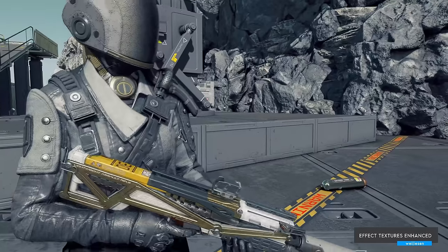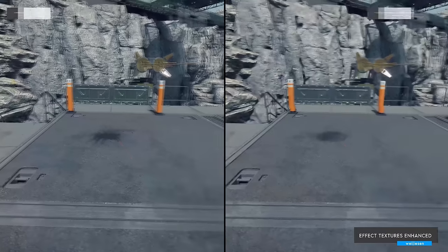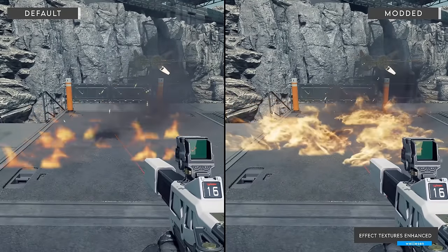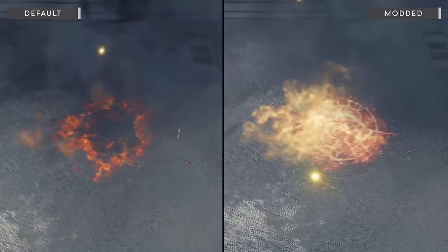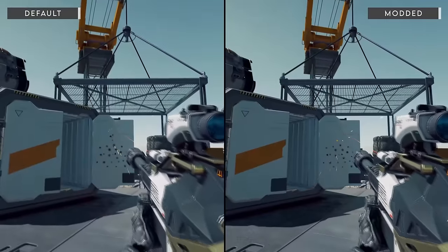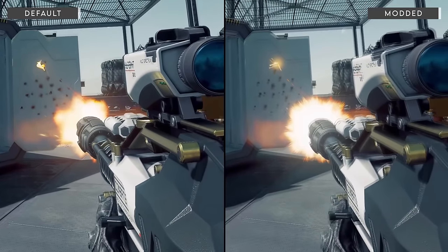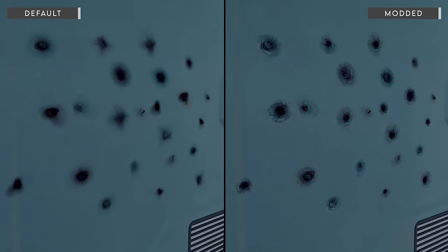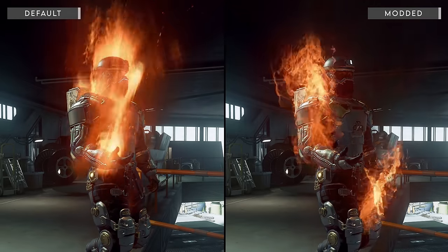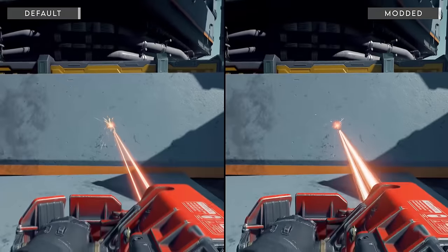Effects Textures Enhanced — every last visual in Starfield remade and improved. It essentially improves subtle effects that you may not notice in regular gameplay, however due to how drastic some improvements are, you just might. The mod covers a plethora of effects such as explosions and ambient effects, decals, weapon effects such as muzzle flashes and bullet impacts by making them more in-depth and realistic, fire and smoke effects, all the way to laser improvements for arc welders and cutters by making them girthier and more thick looking.